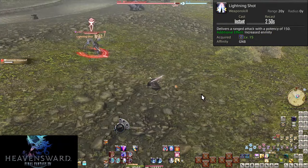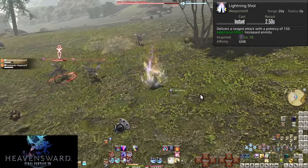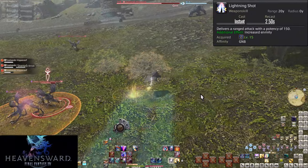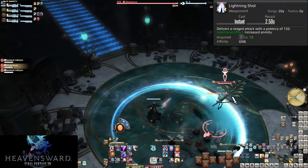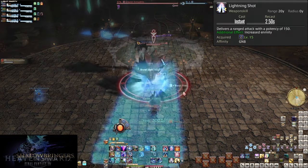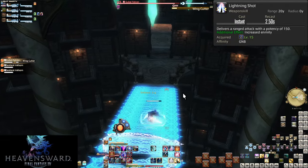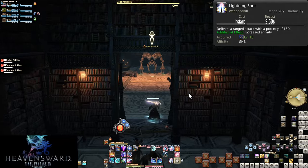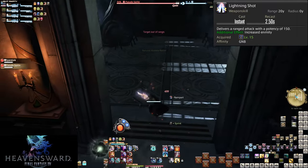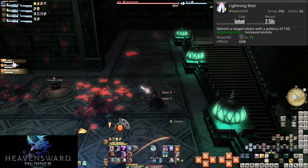Level 15, Lightning Shot. This is our ranged attack dealing a small 150 potency to a single enemy. This is generally a poor choice of attack outside of pulling — you never want to be out of range of enemies, and Rough Divide drags you back in fast. This is your main pulling tool; it helps drag enemies towards the group. This is especially important for putting bosses near the middle of arenas — Lightning Shot them and they will start moving up to you. Generally consider this an enemy positioning tool rather than an attacking option. Stay in enemy range where you can and keep uses of this to a minimum.